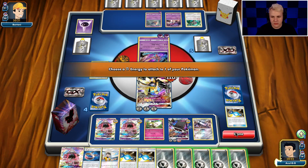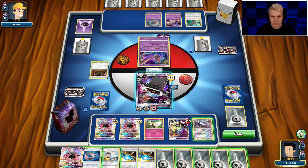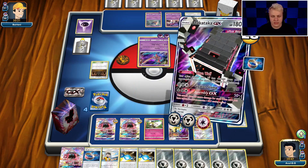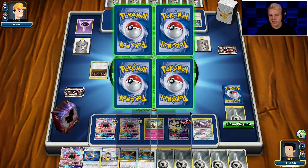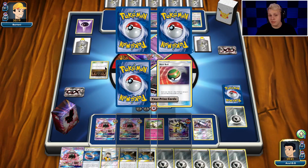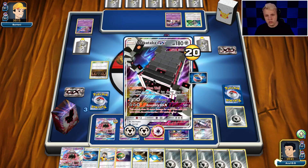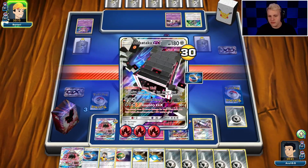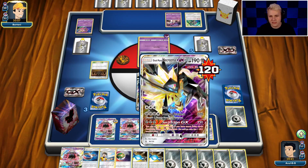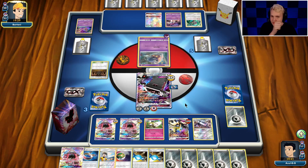Got plenty of energy now. I don't think I need to attach anymore. Treat, and once again Gigaton Stomp. So we only have three prizes left, but our opponent will most likely not be playing down any more GX Pokemon. That does leave us in a little bit of a predicament to try and shut this one out — looking to hopefully just close it out in three turns. But if he's able to KO this pretty efficiently, I could run into a situation where I actually run out of energy to even be able to attack with the Necrozma GX.